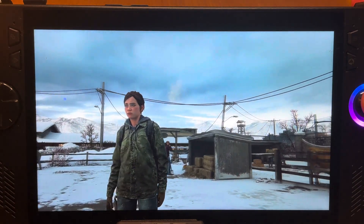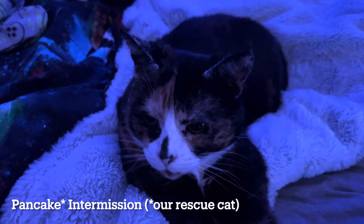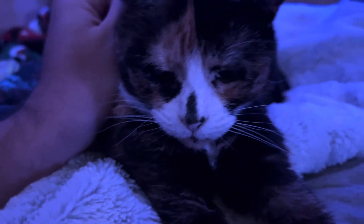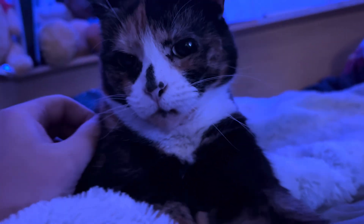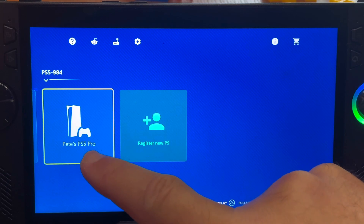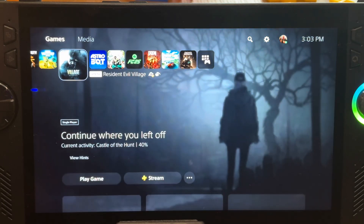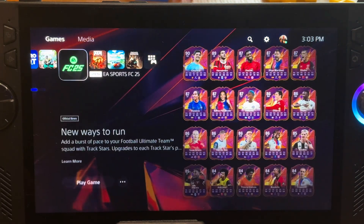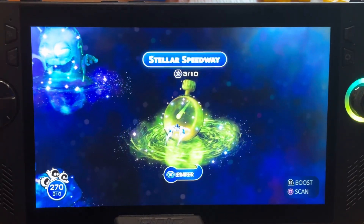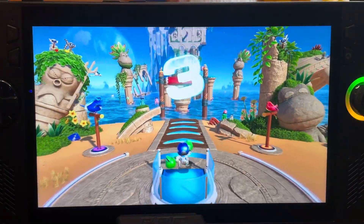Key area four is crucial: the amount of lag present during remote play. Let's start with the PS Play app. We want to make sure our PS5 console is connected via Ethernet to our router and our handheld is on the 5GHz Wi-Fi signal for the very best remote playing experience. What better way to test lag than on a speed trial in the phenomenal Astro Bot, where super-fast reflexes are absolutely essential.